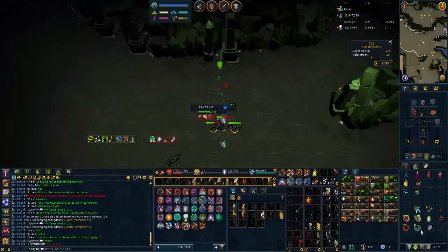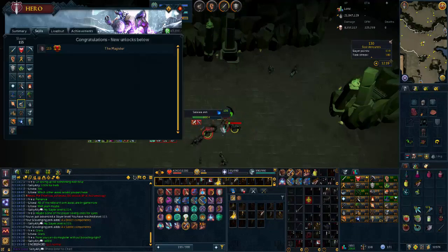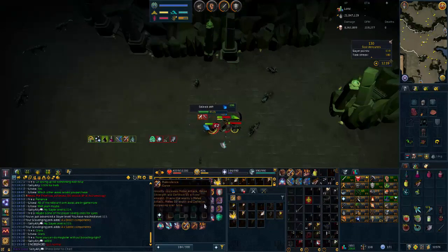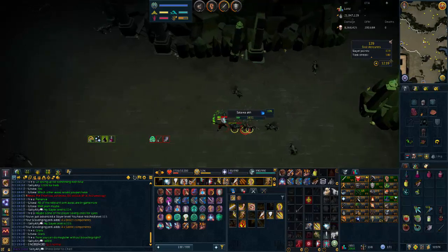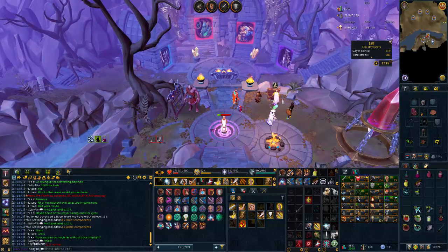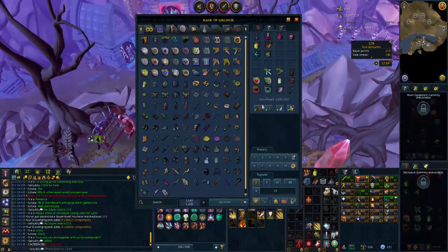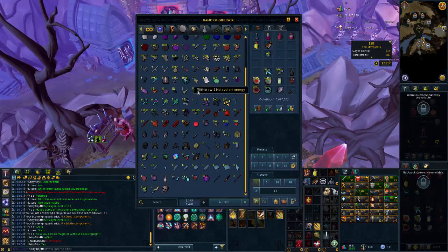We've just hit 115 Slayer, meaning we can now do magic Slayer without having to boost, and hopefully finish off limitless by doing so. I'll just kill this one and then we'll log out unless it drops a spark — nope. I checked my bank and I've got about 265 keys and 432 sparks to go, so fingers crossed we can get these done while using the keys.